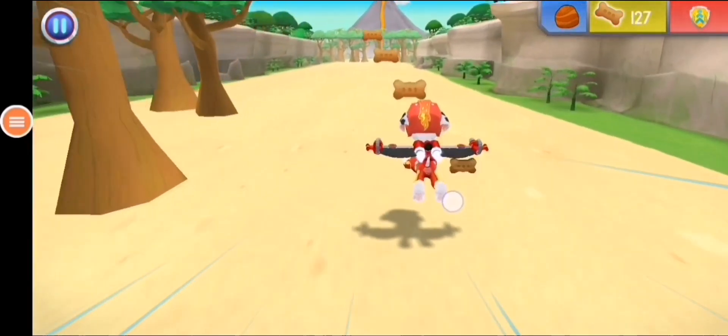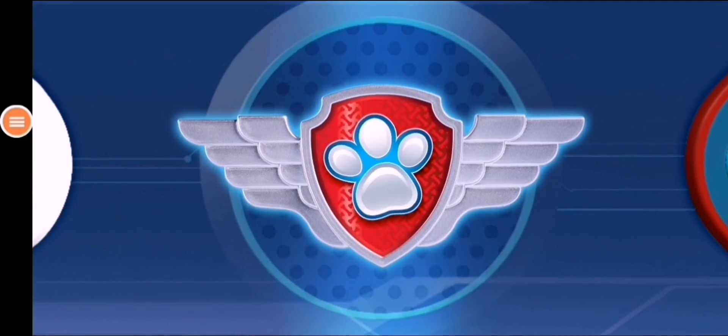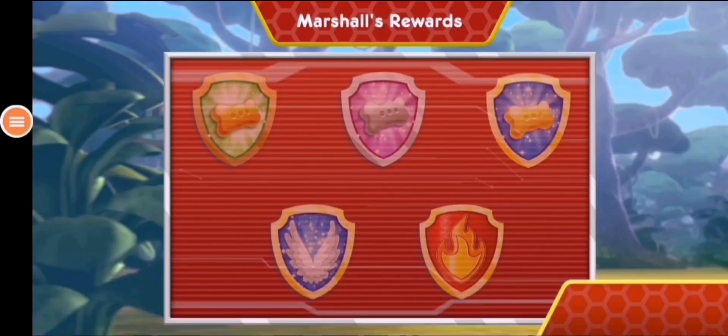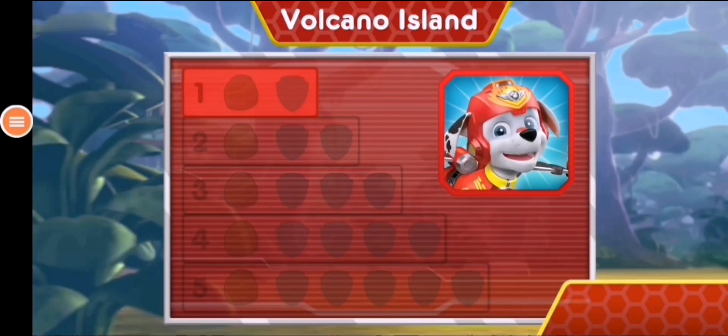Nice work! That was a great speed boost. Way to go! You found one rock. There's only four rocks left to find. Keep flying to find them all so Rubble can block off that lava. Nice flying! You earned a new reward — the 50 pup treats badge and the 100 pup treats badge. You earned a new badge! We found the speed boost. You found the rock. You've unlocked the next level!